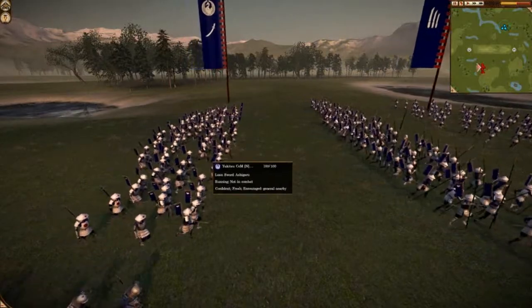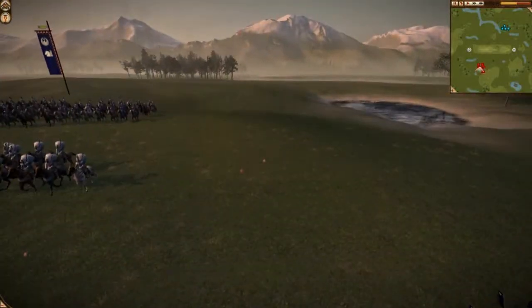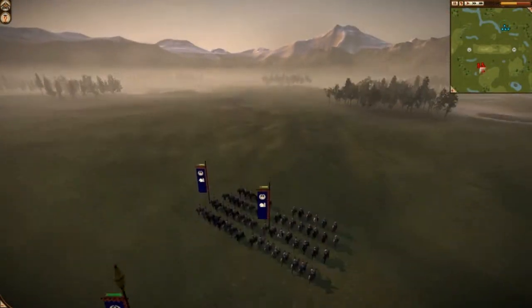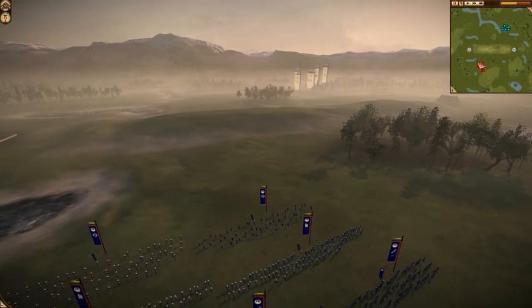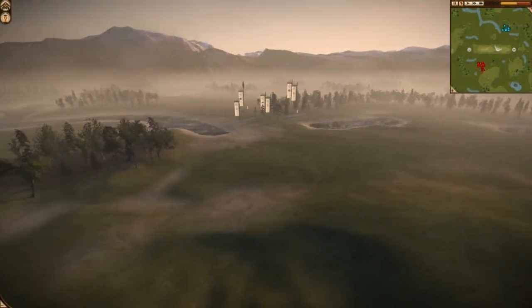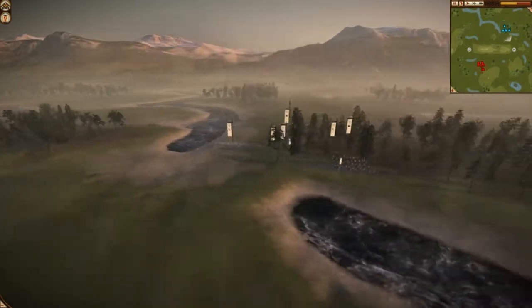And a Lone Sword Ashigaru unit — this one is basically peasants with swords — my General, who now has a Bo, and two units of Light Cavalry. Now this is a slightly smaller army, but it's also slightly more competent, especially in terms of its range capability, just because Bo Samurai are way better than Bo Ashigaru if I get into a protracted Bo fight.